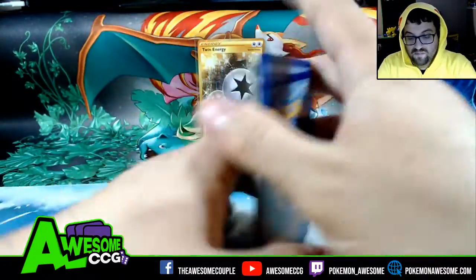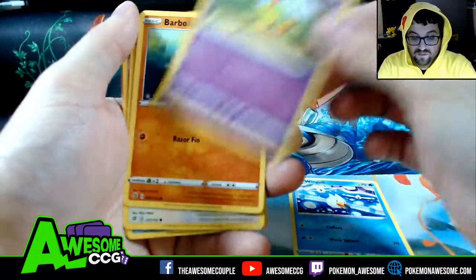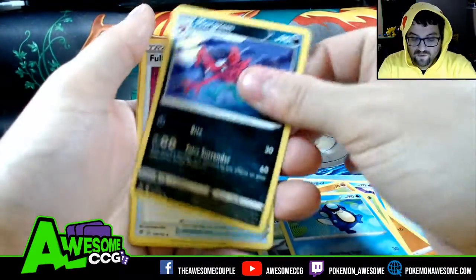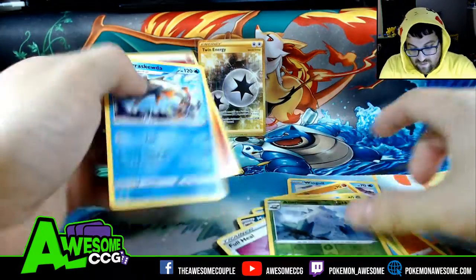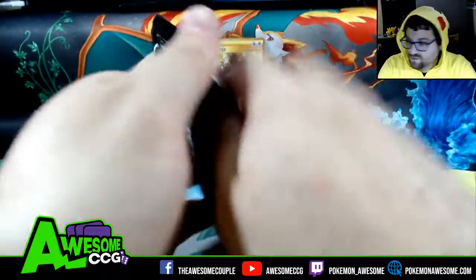We got a Wingull, Barboach, Squawkabilly, Applin, Palpitoad, Morgrem, Full Heal reverse, Abomasnow, and a Biscuit. So do we have anything to go with this Twin Energy?